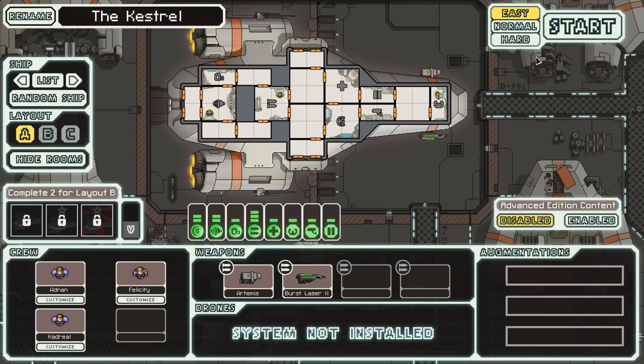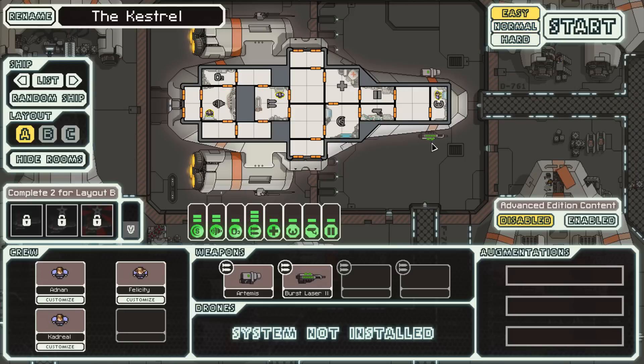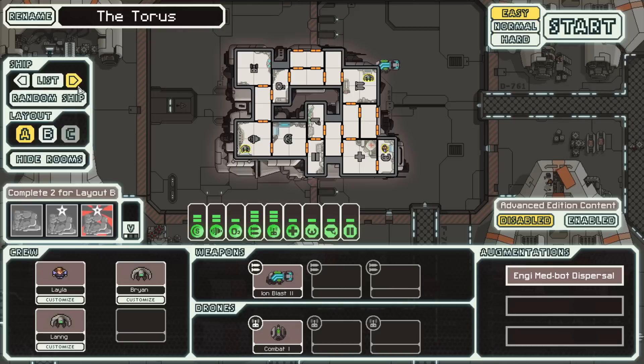I started out playing on normal and man, I'm bad at this game. I think maybe got to the fifth sector on normal mode and then I couldn't unlock any ships, I couldn't get anywhere, I was so bad at it. So I started playing on easy. I know it's a bit of a cop-out, normally I don't like to knock down the difficulty, but I gotta do it until I'm a little bit better. I did manage to get all the way to the end on easy mode in this ship right here.